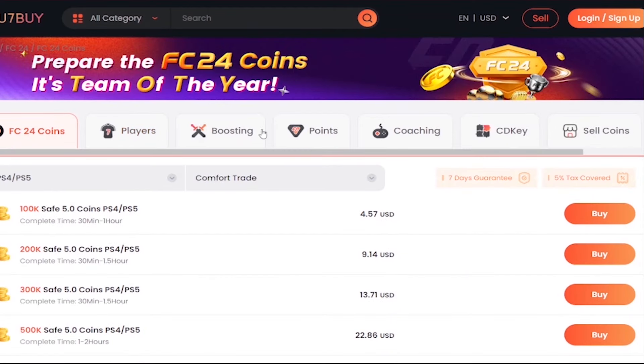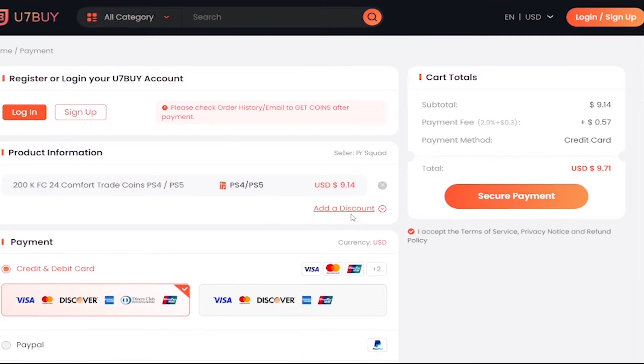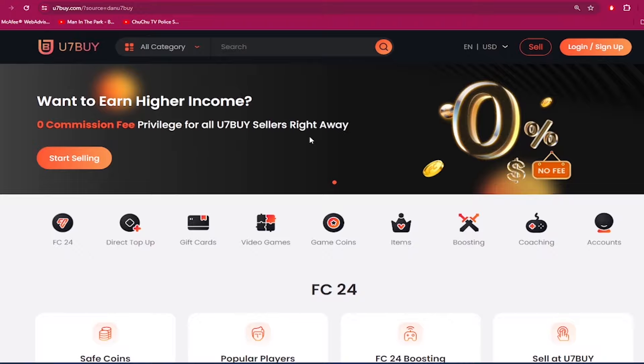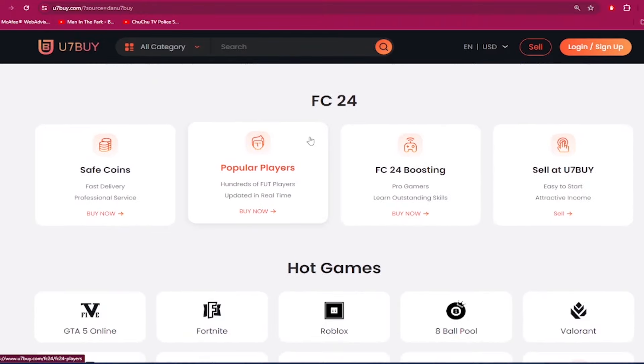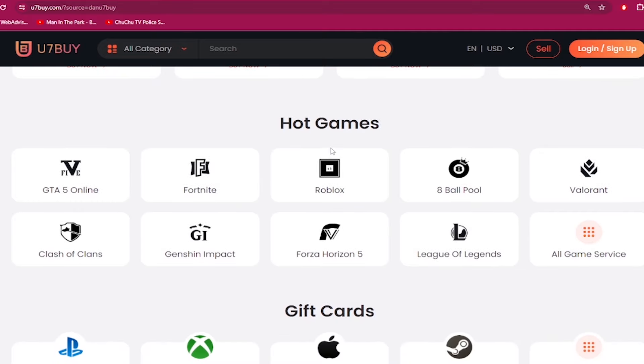What's good guys? If you need to make your ultimate team stronger, go to u7buy.com and buy yourself some cheap and reliable FC24 coins. Once you head over to u7buy.com, make sure to use my discount code 'dan' to get 6% off your next purchase. Apart from FC coins, u7buy.com also provides game services like top mobile games, gift cards, game keys, etc. Click my link in the description and enjoy the cheapest prices.